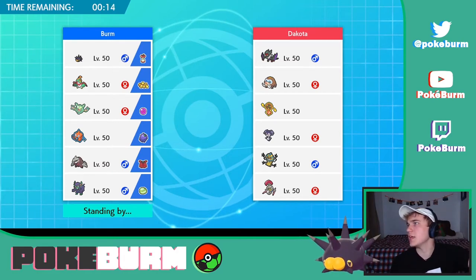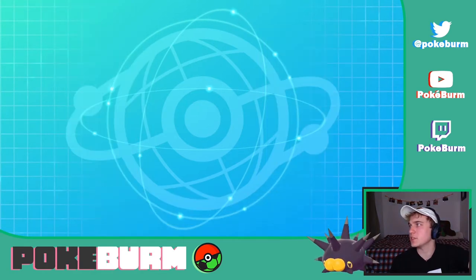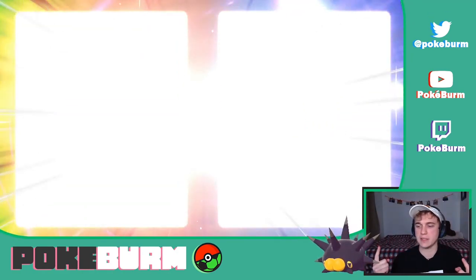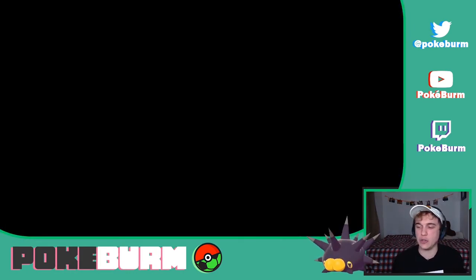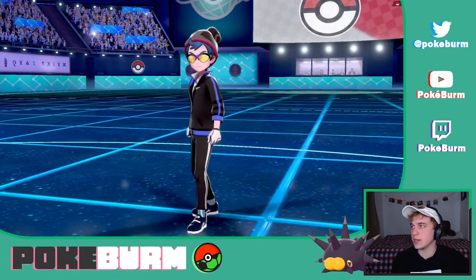What I like about this team is that there's a lot of boosting that can happen. Pincurchin sets up the special attackers and they all complement each other well, and Hawlucha complements Excadrill really well. No matter who's Dynamaxing, you can shift which way you want to play it based on which stats are getting boosted.